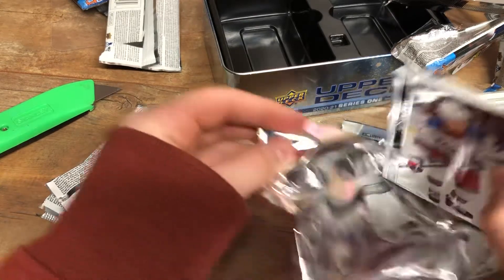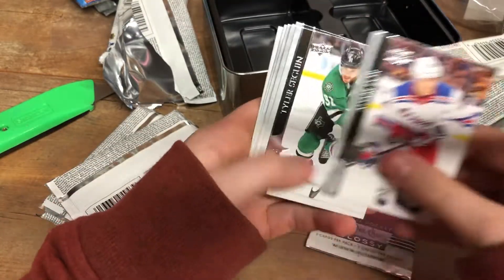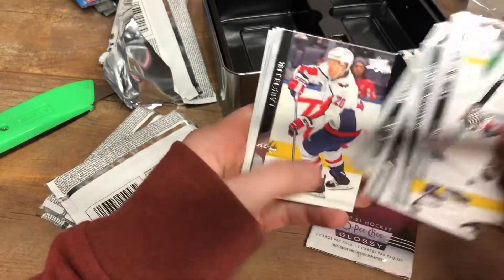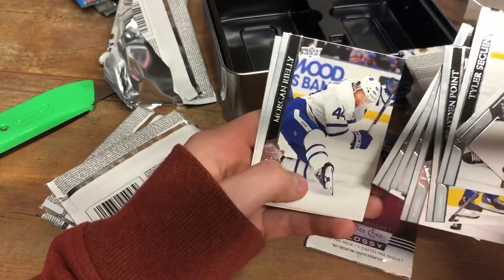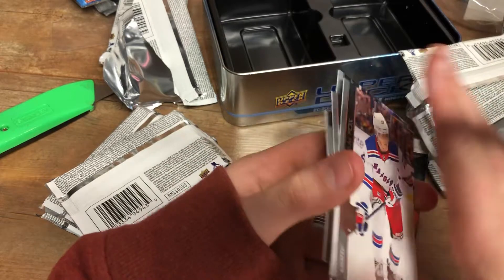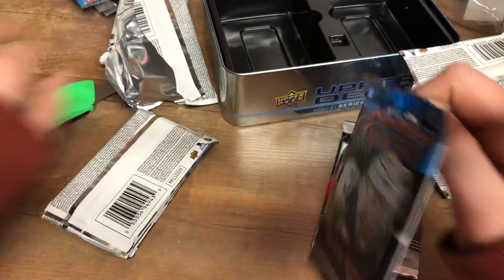The thing about this — it's kind of hard to get Young Guns in these boxes. Adam Fox, Tyler Seguin, Braden Point, Jake Guentzel, Zatsev, Lars Ehler — he's pretty good — Morgan Riley, and Frank Verda. Seguin is kind of up and coming right now, been playing pretty well lately.